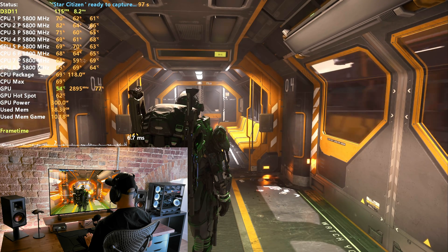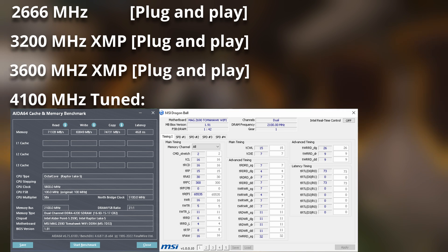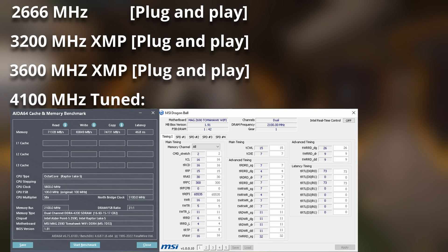In this RAM test, I'm benchmarking RAM at 2600 MHz, 3200 MHz with XMP, and 3600 MHz with XMP as well. These are the most common plug-and-play settings for most PCs, both pre-built and custom built. In most cases, custom builders' biggest mistake is not enabling XMP. If you're listening to the major tech YouTubers, they always recommend 3600 MHz, and that's a very common setting people are buying their RAM sticks at.